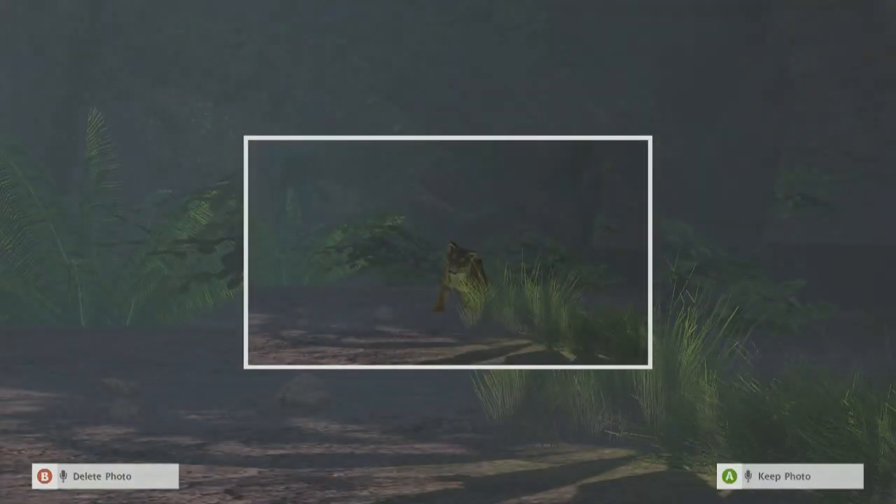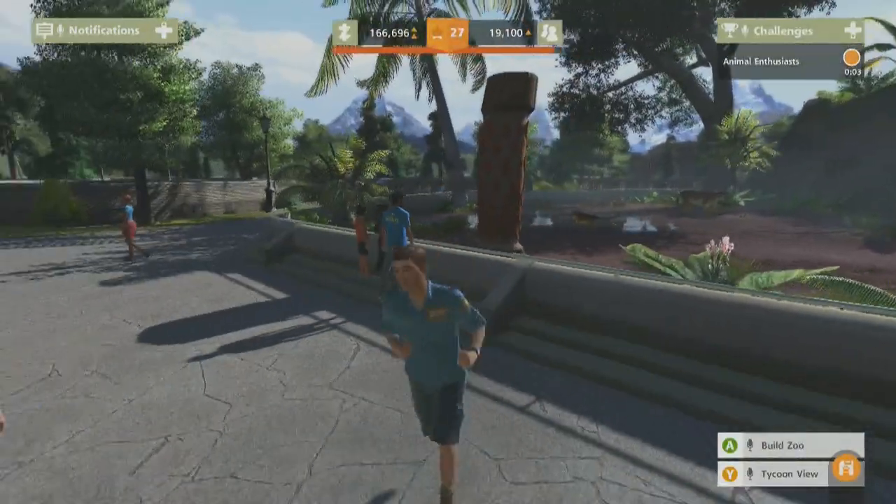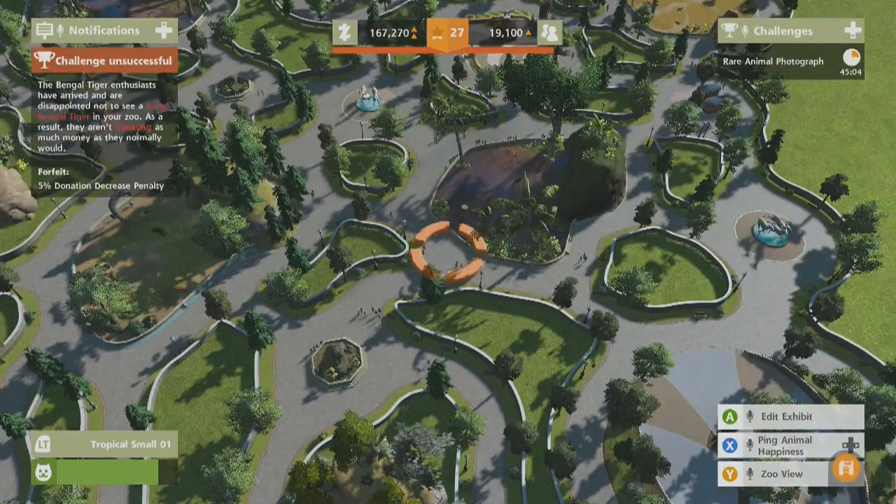Yeah, there we go. Look at that — that's an amazing photo. You could get some viral marketing on that. No, it doesn't work. No, I'm going to fail. It wasn't my fault — I've got a baby Bengal tiger, leave me alone. Alright, that's it.